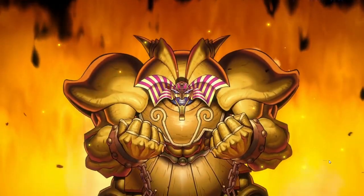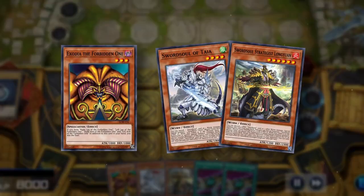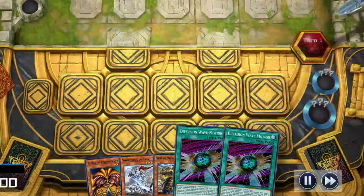Okay hear me out: Exodia Sword Soul? Game 1. We have Exodia and some Sword Soul cards, but what is Diffusion Wave Motion doing here?